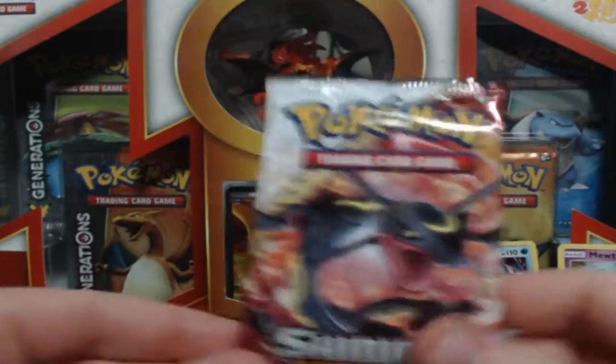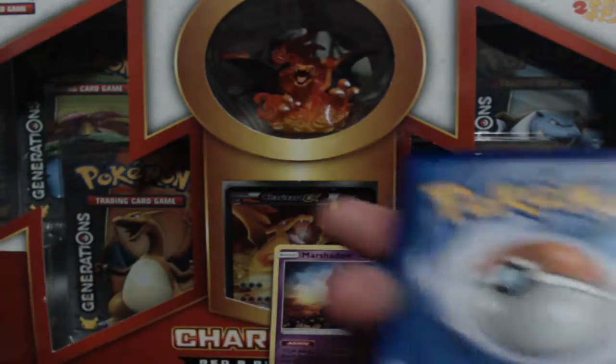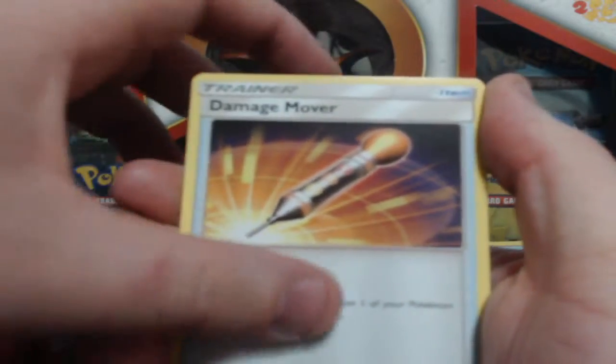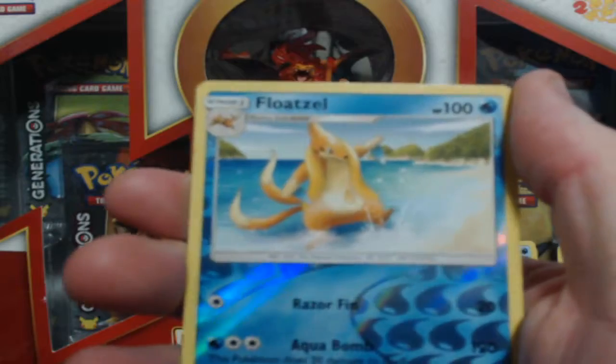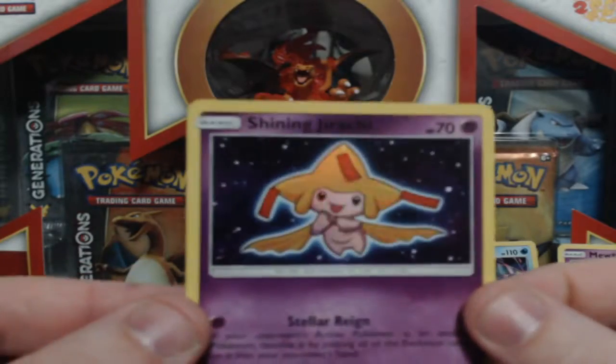Alright boys, last pack — last one, let's see what we get. Nice little Totodile on the front there — spoilers, spoilers guys. Shining Legends pack code. Nice little energy card, Volcarona, Damage Mover, Ultra Ball, Totodile, Bulbasaur, Pikachu, Stunfisk, Ekans, Floatzel with the reverse. And for the last one — Shining Jirachi! Very nice, that is sick.